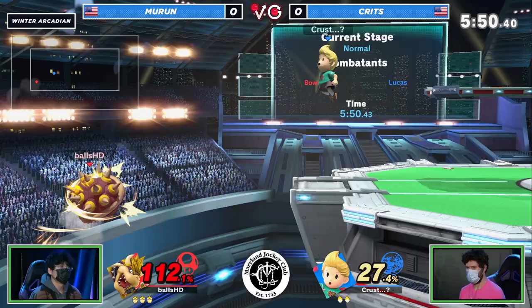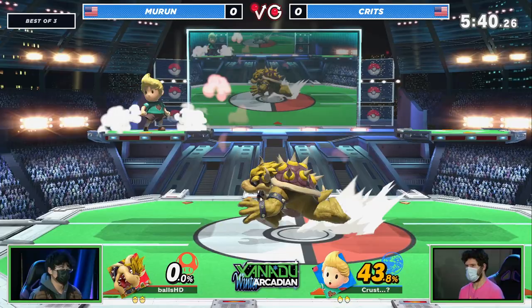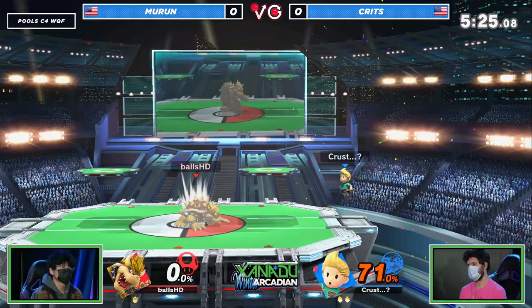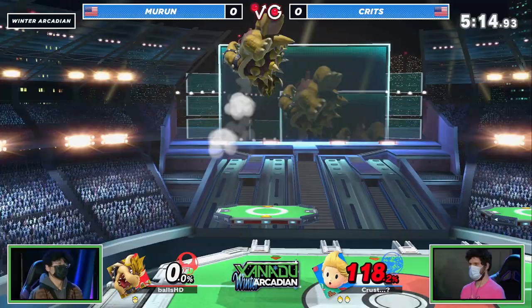Even Crits, I don't know what he would have done in reaction — probably wouldn't have been expecting it. There's the down air but missed the last hit. It's Lucas though — you've got that float, that back air, that back flip with the spike at the end. Now we're seeing Bowser having Lucas in the corner — he's floaty, he's light, he dies easy.